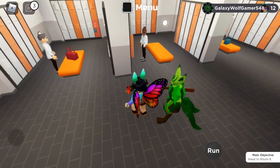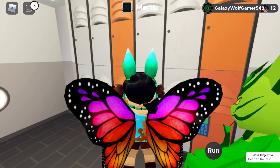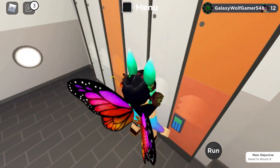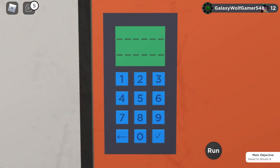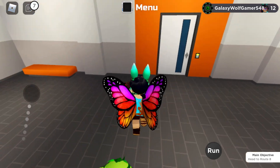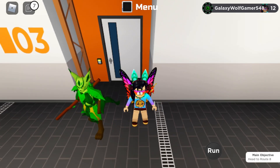Now we are in the Polu Corp locker room. If some of you did or did not notice, there is a special locker right here. There is a lock right here, so if I press on it, it will show me a keypad, and if I type whatever it is, some numbers will pop up, and there's probably going to be a code.